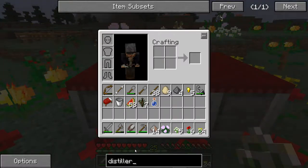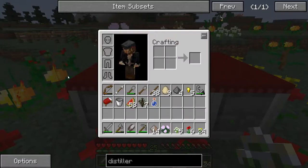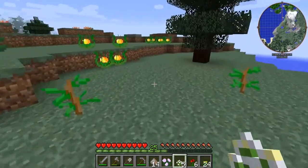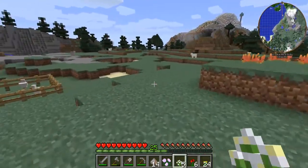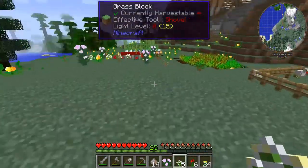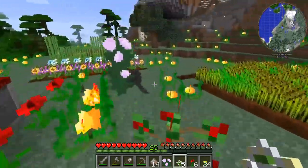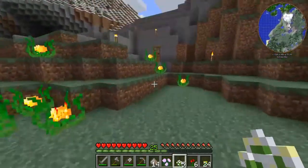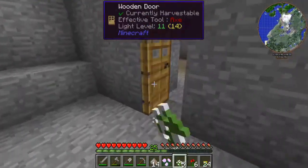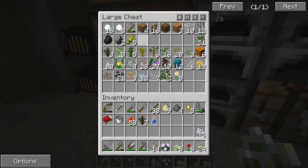I think we want to make a distillery. A distillery is going to take another Attune Stone, so I should have gotten two lava buckets when I went down underground. But that's okay — I'm going to go grab another one. I'm also going to grab some of that Spanish moss and start putting it on some of these trees. I'm going to use a little bit of bone meal to try to influence one of these trees to grow.